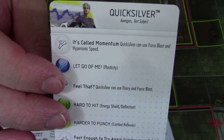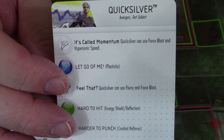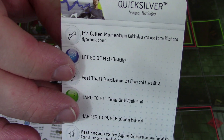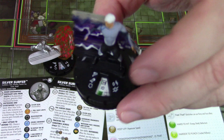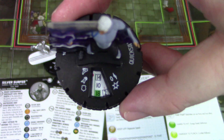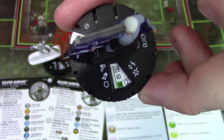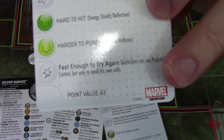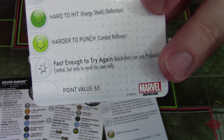The other Quicksilver I have here — I think I already showed him off in the force blast video — but I do like him a lot. Hypersonic and force blast is a great combo, letting you knock people back so you don't have to break away and potentially deal some knockback damage. Having a 14 hypersonic, with that 18 defense with energy shield deflection, and it's also worth noting that on his damage power he has probability control, but only for his own rolls.